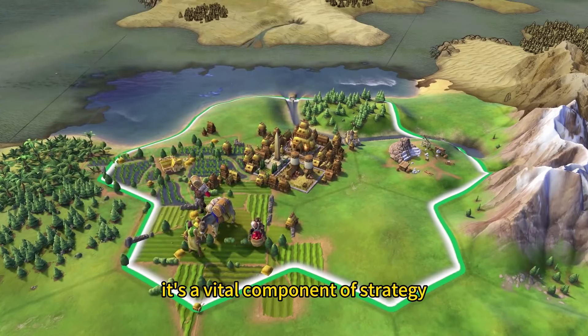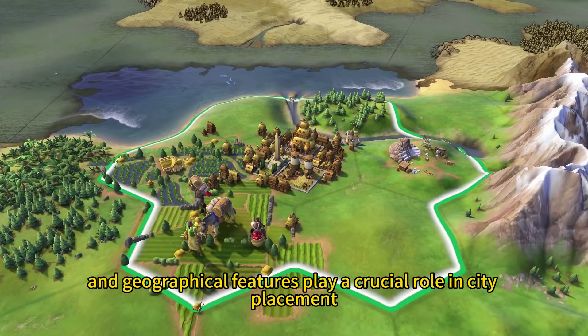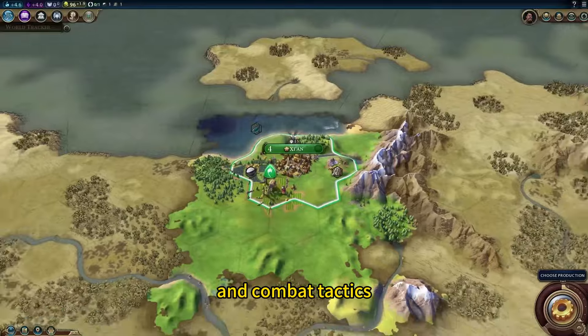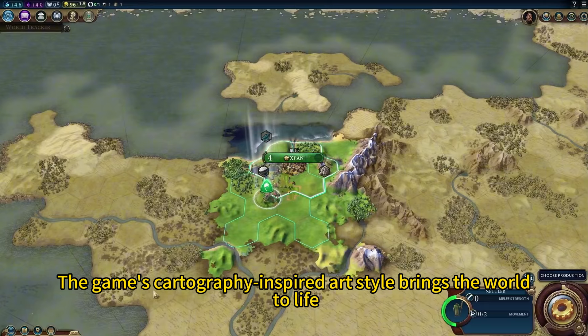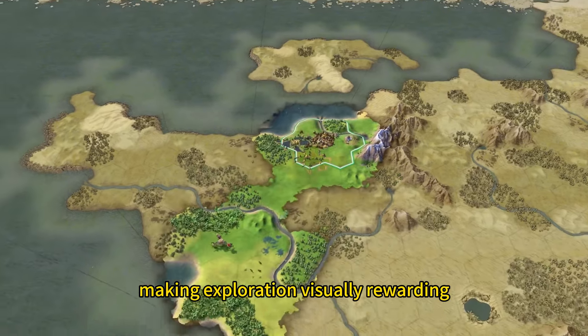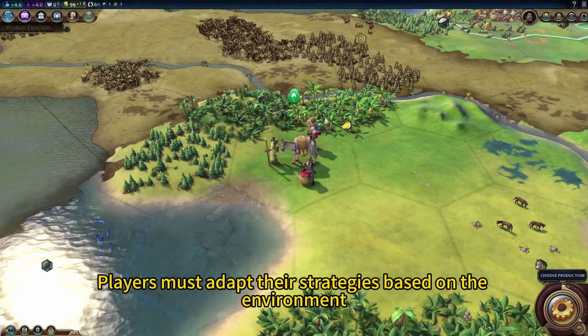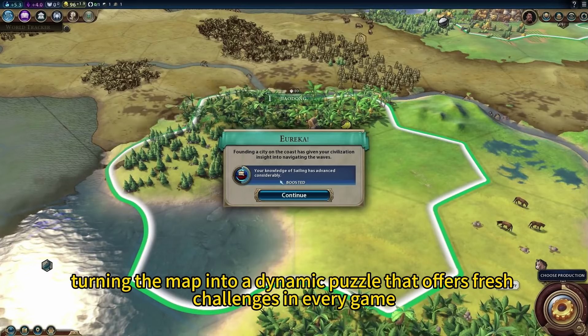The map in Civilization VI is more than just a backdrop — it's a vital component of strategy. Terrain types, resources, and geographical features play a crucial role in city placement, district planning, and combat tactics. The game's cartography-inspired art style brings the world to life, making exploration visually rewarding. Players must adapt their strategies based on the environment, turning the map into a dynamic puzzle that offers fresh challenges in every game.